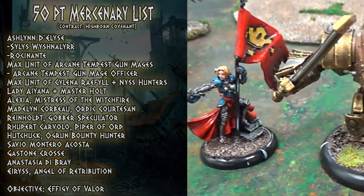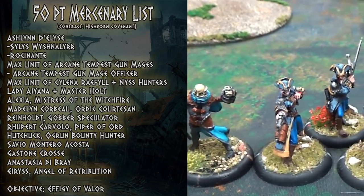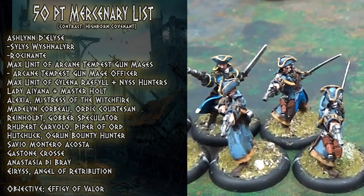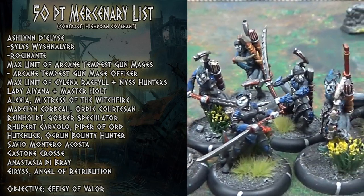Howdy folks, today I'm playing another caster that I'm totally unfamiliar with — we'll see what happens. I decided to build an Ashlyn list with assassination and super high defense in mind. I've got Silas, Rocinante, a unit of gun mages, Silena and Nis, Gajan and Holt.